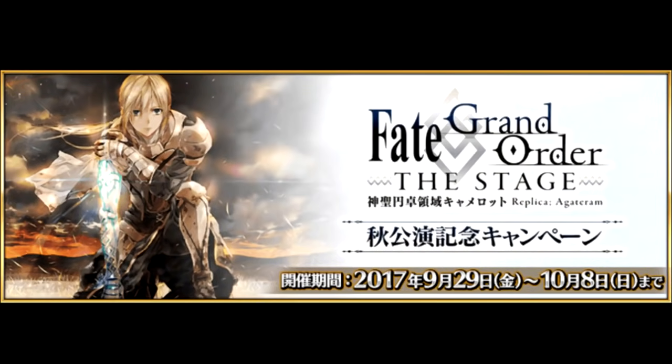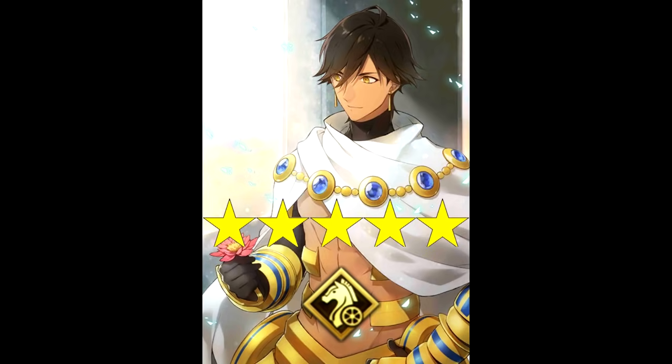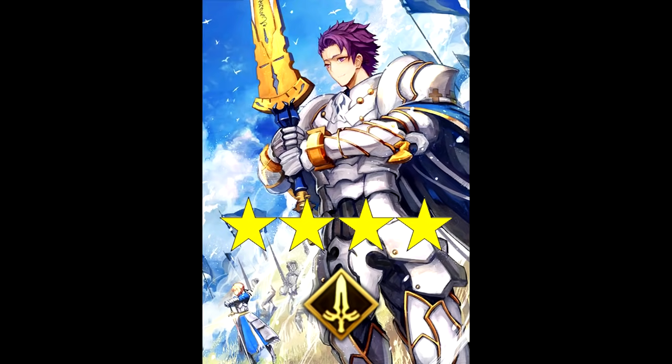To top off September, there was a summon banner coinciding with the commemoration of the autumn performance of FGO The Stage Play, this one offering rate-up for the 5-stars Ozymandias, Da Vinci, and Mordred, as well as the 4-stars Gawain, Saber Lancelot, and Tristan.